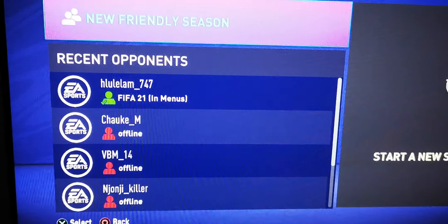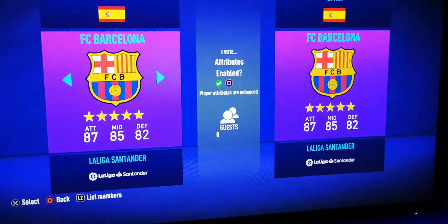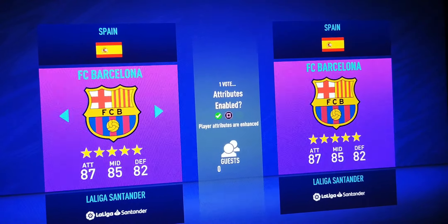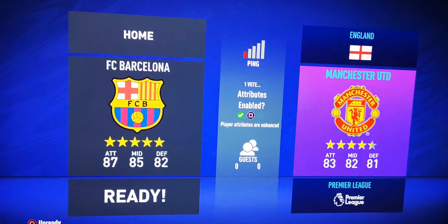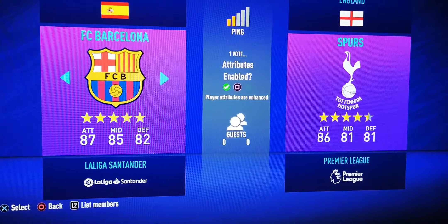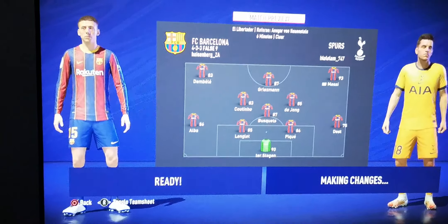Now I'm on the unrestricted network. I'm going to send my friend an invite and let's see what happens. As you can see, it's connected. We're just going to choose any team.